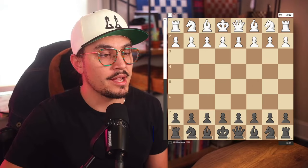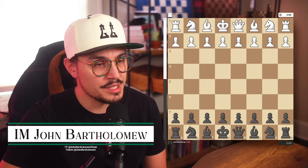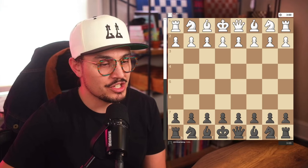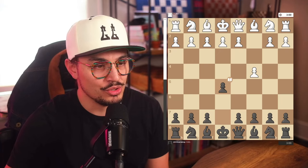The first game is against International Master John Bartholomew. I got to play John on his stream — he randomly plays 3-0 blitz games against his viewers, and I hopped into the queue on LiChess and we got this game. So all of these games are 3-0 blitz, which is my absolute worst time control. In this game against John, he played the English against me, which is 1.c4.